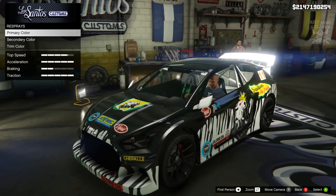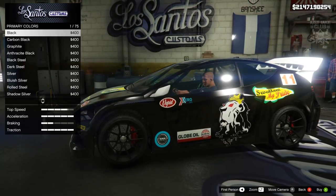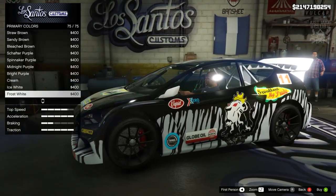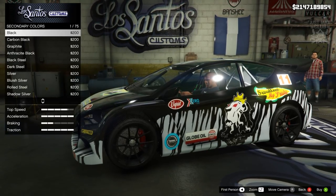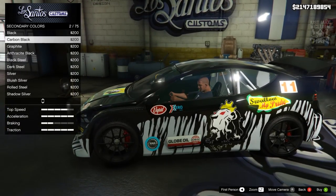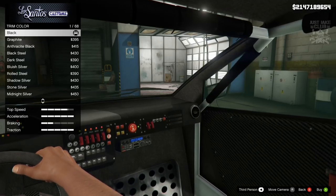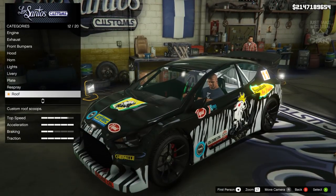Next we're going to go to the respray. We're going to go primer colour, go to classic because we do have the livery applied and I don't want that weird metallic shine over the top of the livery. We're going to go with frost white - that looks pretty sweet. For the secondary colour we're going to go into classic also - that changes the spoiler and the wing mirrors. We're going to purchase black for that. We also get an option for the trim colour which is the pads around the roll cage - we're going to keep that black too.